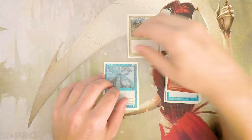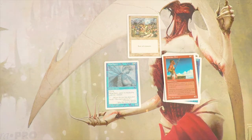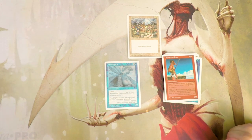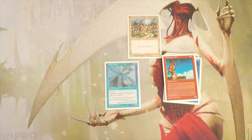Pretty easily I would take Wind Spirit as my pack one pick one. Wrath of God is definitely a very powerful card and there are instances where I'd take that as well, but based on pack one pick one I think I'd take Wind Spirit. Let me know in the comments if you disagree. I hope you enjoyed this video — please leave a like or a comment down below and make sure to subscribe to stay up to date. I'll see you in the next Crack a Pack episode.